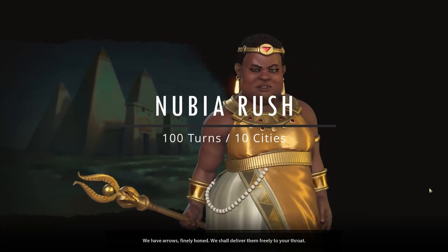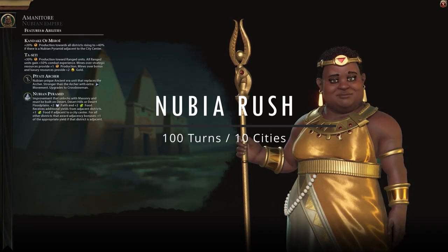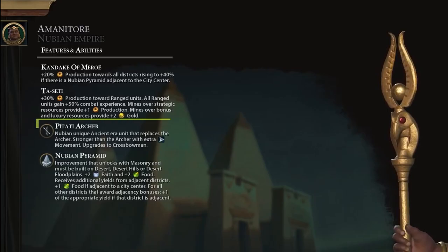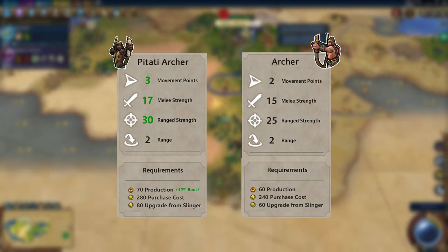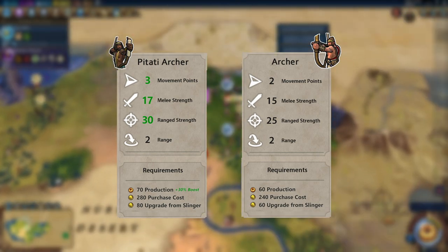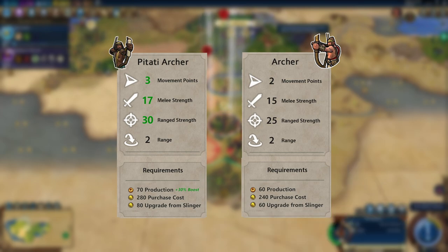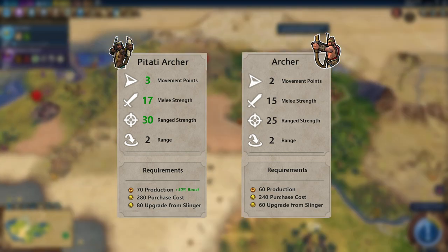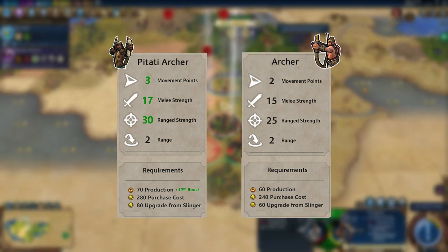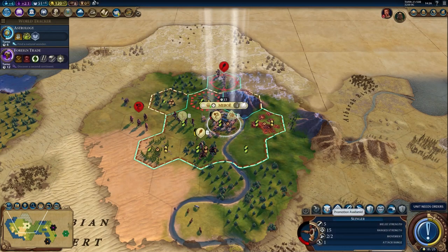Amanitor of Nubia is one of the stronger early rush leaders in Civilization VI Gathering Storm. Her biggest advantage is the unique ranged unit — the Pitati Archer, which replaces the regular Archer and has higher combat strength. Even though it costs about 15% more production, Nubia's Tyseti ability offsets it with a 30 production boost towards all ranged units, and all ranged units gain combat experience and promotions 50% faster.